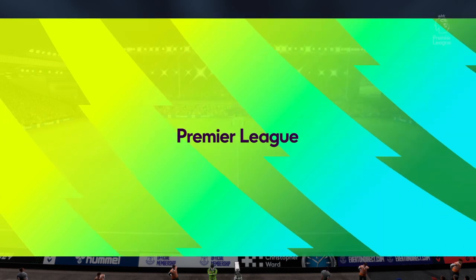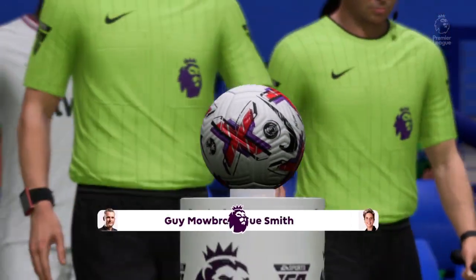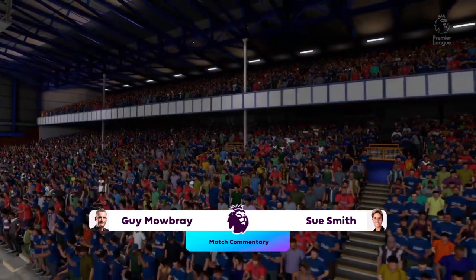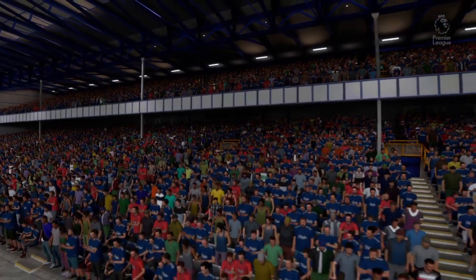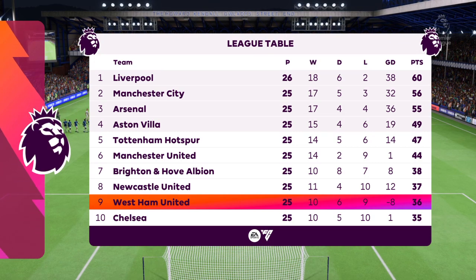Well, hello to you from Goodison Park, which was England's first purpose-built football ground way back in 1892. My name's Guy Mowbray, joined by Sue Smith in the commentary position. It's all about the Premier League here — Everton face West Ham United. Sue thinks it's so important that both teams start on the front foot, take the game to the opposition, and an early goal would certainly settle any nerves.